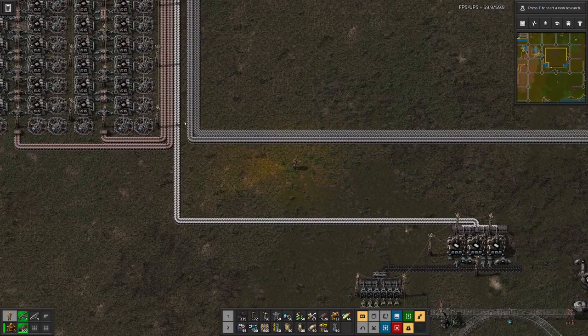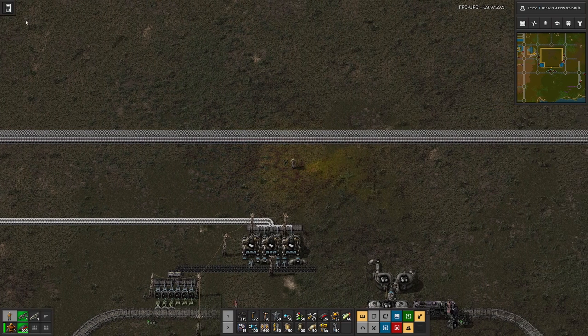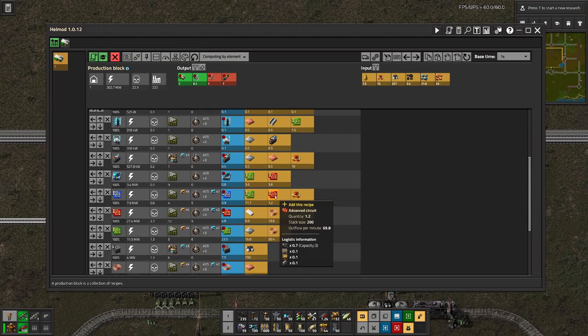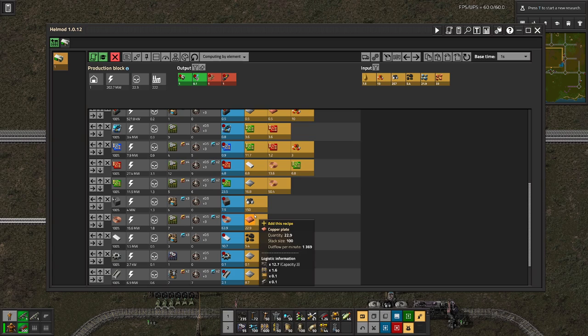We did leave a gap here in the middle, and if I remember correctly that was for solid fuel, because we produce solid fuel out of the petroleum. Let's have a look at our recipes. Yeah, here we have it. So let's start with that one and then see how we can add things to it.